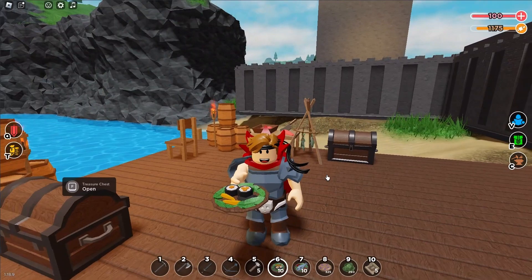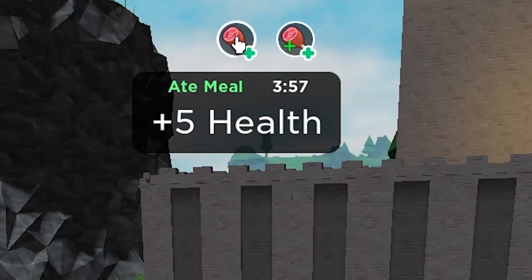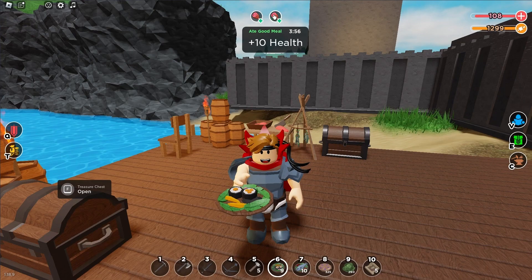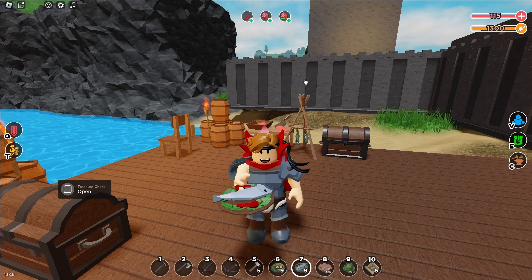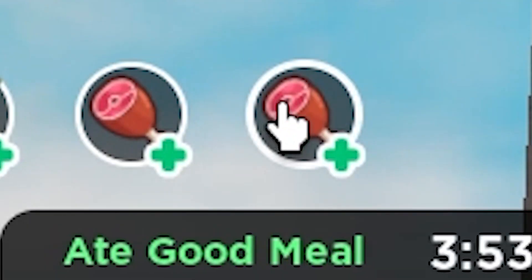Now let's eat it and see what buffs each food gives. If you eat sushi, you instantly get 15 health points more. That's pretty nice for combat and PVP. I'm gonna make a short or a video where I show you the best food combo for PVP soon — I'll link it on the top right as soon as it's out. The spicy fish meal gives you 10 extra health with a 5% speed buff. Pretty nice too, but sushi is better.